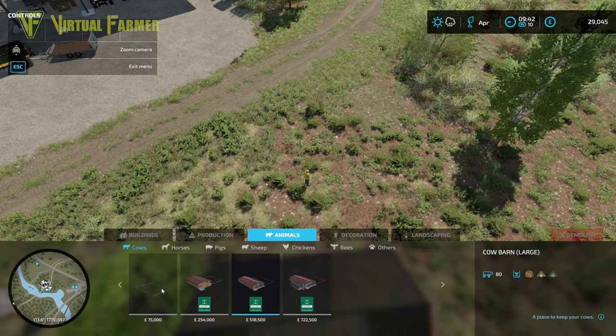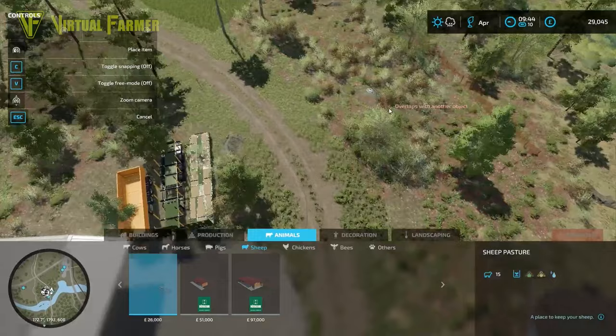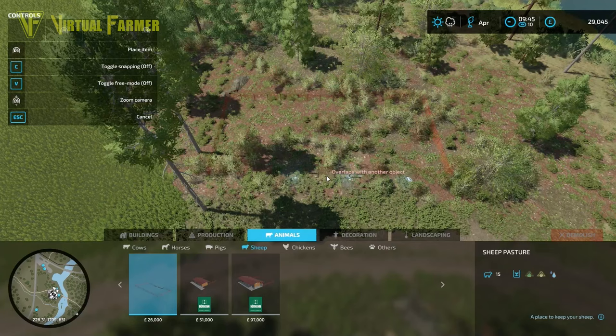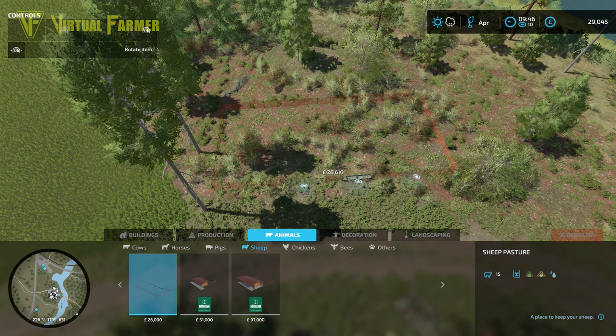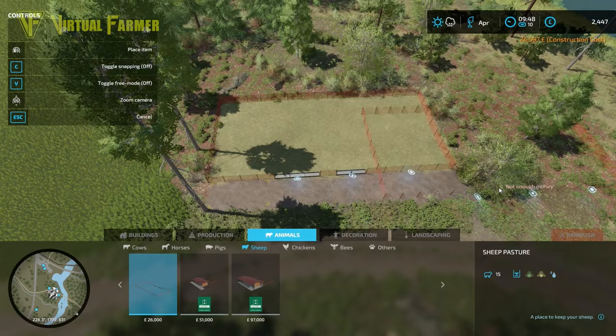The other thing we need is an animal area, so we're going with sheep for 26,000. We want to place it somewhere around here — there we go, that seems good, nicely in the middle of everything. 26,000 — we have plenty — and bang, there we go.